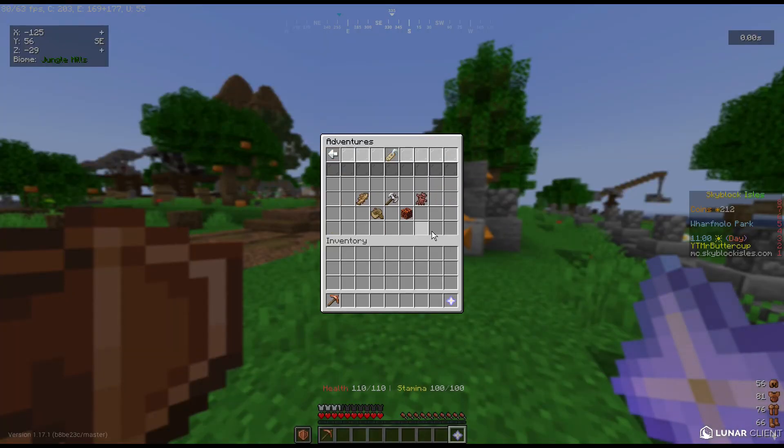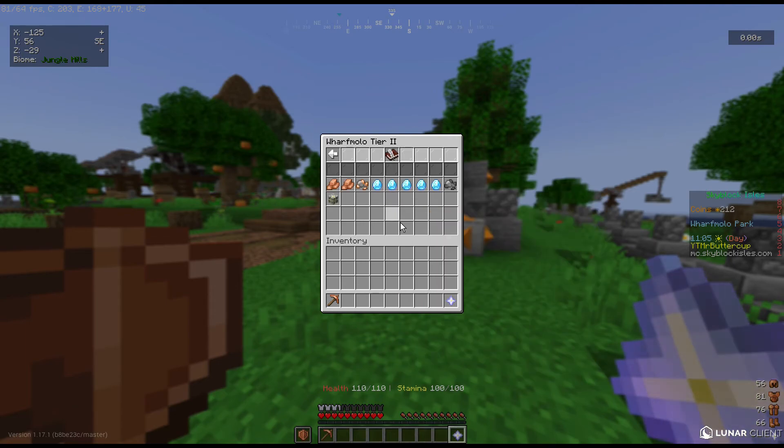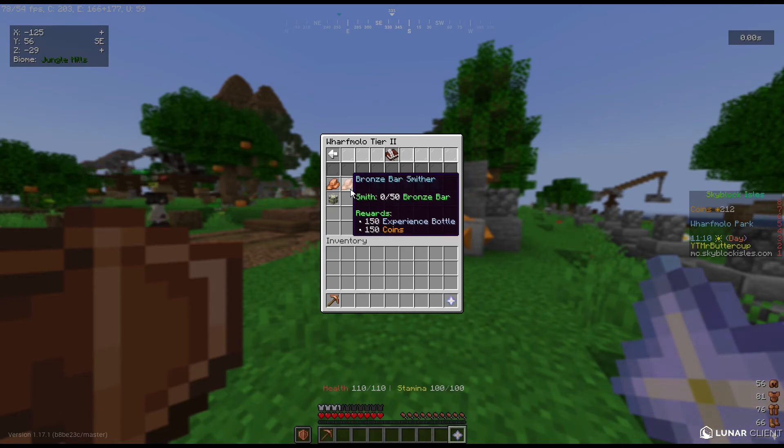First of all let's take a look at our adventures here in Worf Malo tier 2. We're going to be mining 50 tin, 50 copper and then smelting the bars into bronze and then smithing them into items.